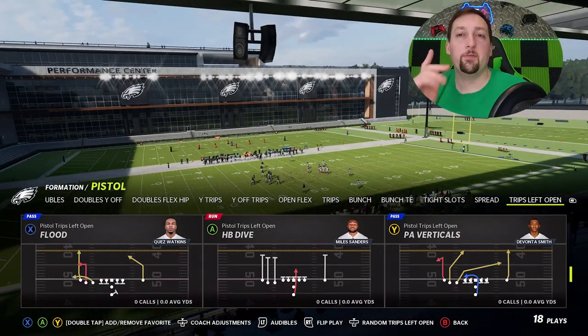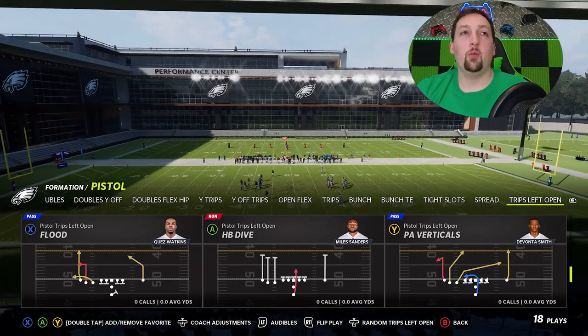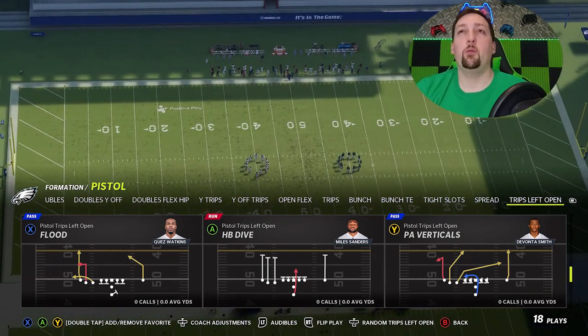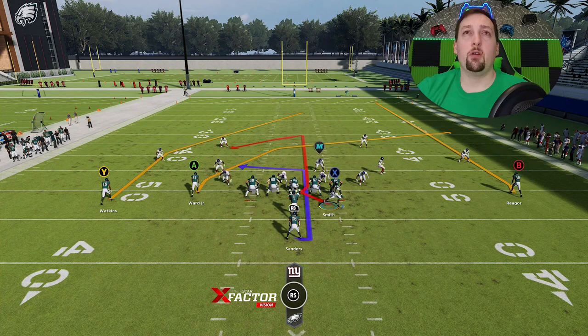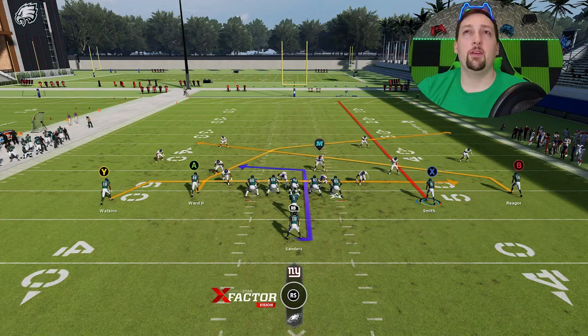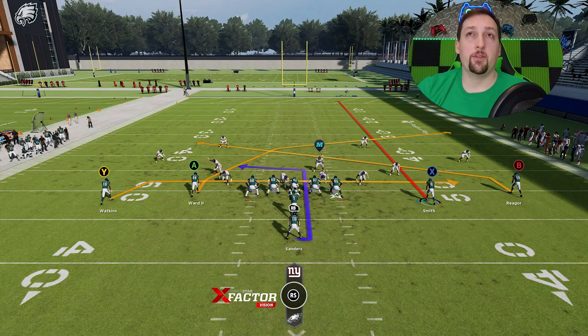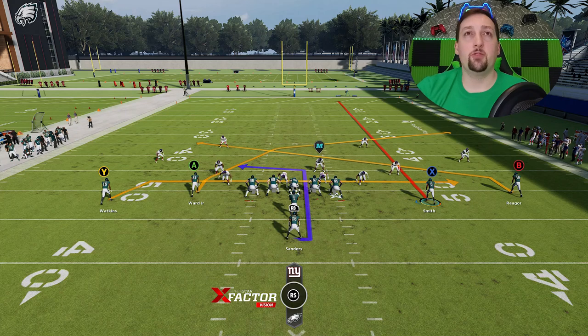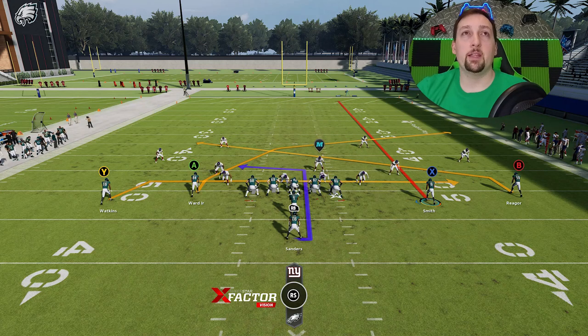I showed you guys how to hit a home run against every single defense. But before I end this video, I'm going to show you how to run this play in a way where you can dink and dunk your opponent to death all game. We're going to pick the PA Verticals one more time and go with Random 245. Against Random, it's best to motion this receiver across and put him on a streak, put the B route on a slant, and put the Y route on a drag. I'm really just looking at the Y route and the A route — the streak isn't really the read; he's just meant to pull back safety coverage. If your opponent sets zone drops to about 25 yards, the B route will get open at about 20 yards right in front of those guys.